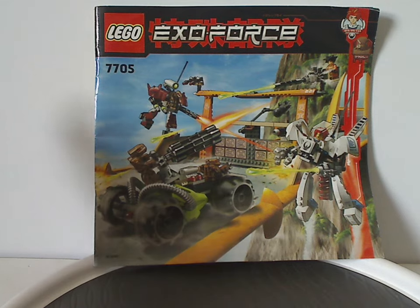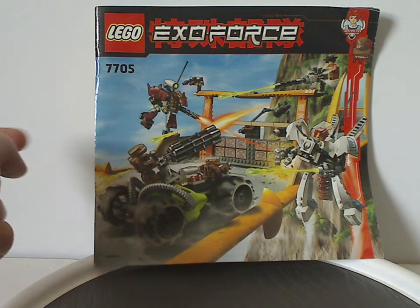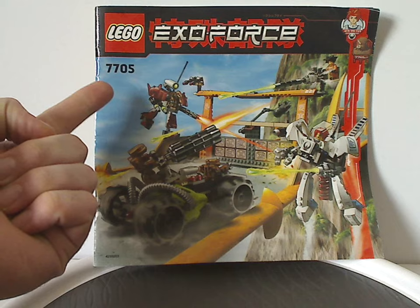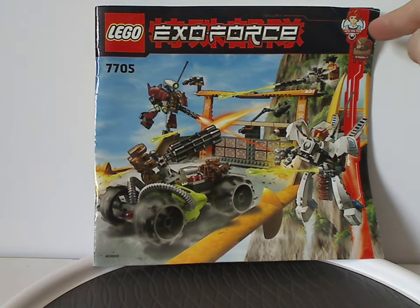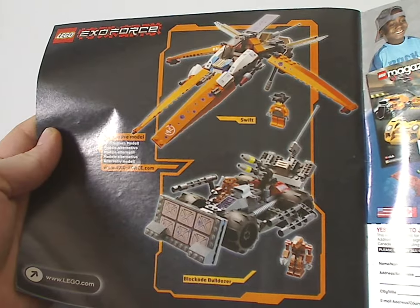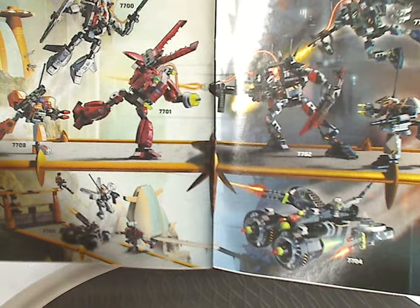On the front of the instruction manual, we have the Lego ExoForce logos, and also a picture of the whole set in action near one of the bridges of Sentai Mountain, set number 7705, and also little pics of Hayato and a Devastator in manga styling. On the back side, there's an ad for Lego Shop at Home, an ad for Lego Club, and also an odd-looking alternate model. There's a big advertisement of all the other sets, all the pieces that come with the set, the final steps, and the finished result.